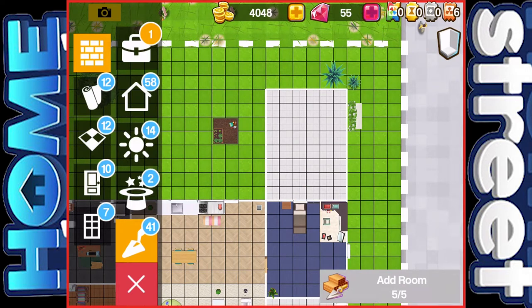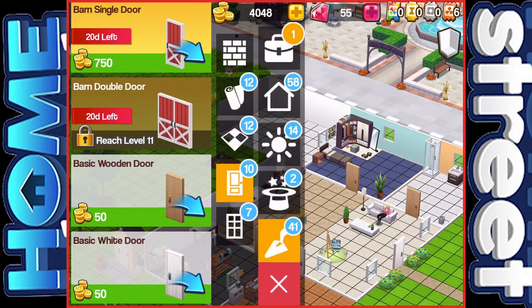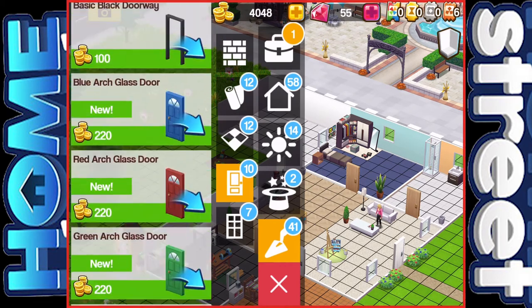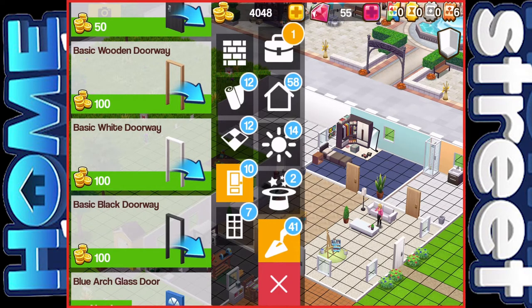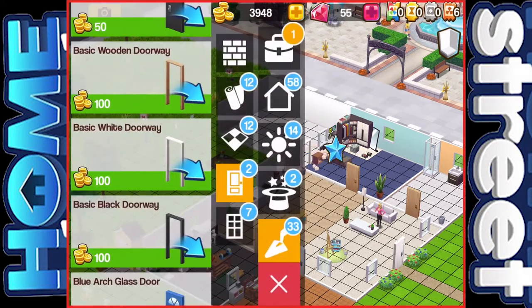We'll need a door obviously to get into it. Basic wooden door, basic white door — let's just go with a basic archway, I think. We've got a mixture of wood and white, but I kind of think I want to go with the whole white theme throughout the house. So I'm going to put a doorway in there off the bedroom. Maybe pretty odd, but that's what I've done. We've got a room.